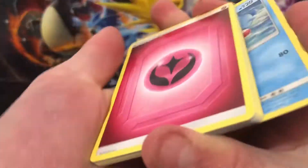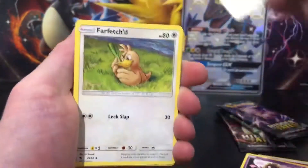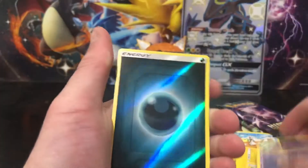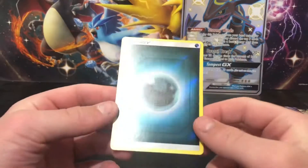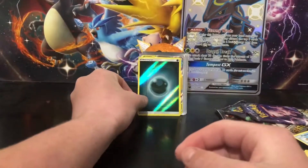Here we go - Jinx, Graveler, Farfetch'd, Slowpoke, Magikarp, Pikachu, Voltorb. That was the first pack we got nothing from, but I like these - I'll put them in my collection, I think they're cool. The Reverse Energies look sick.